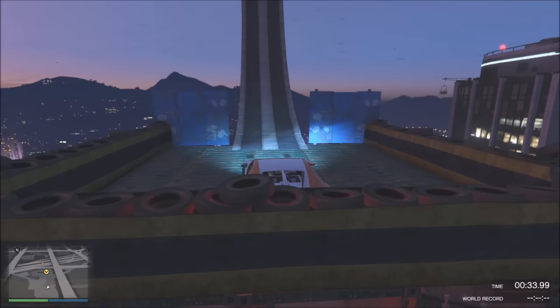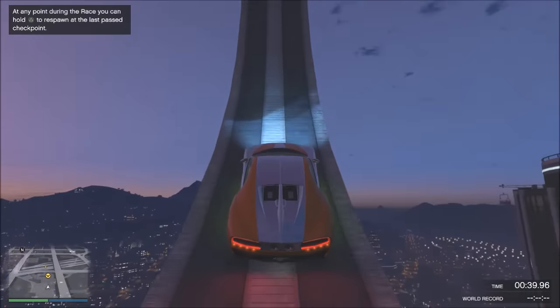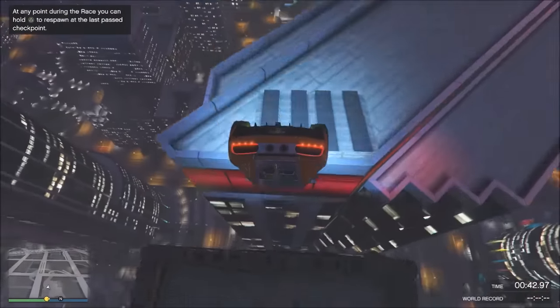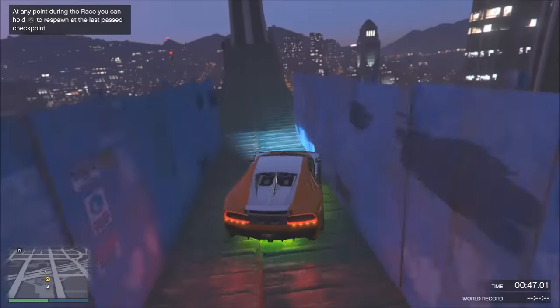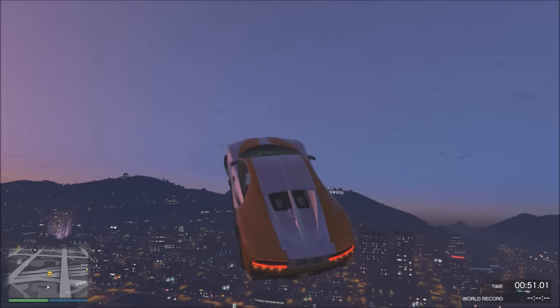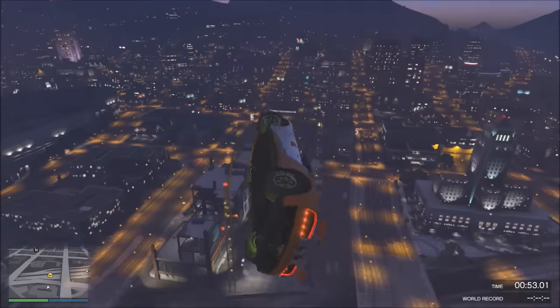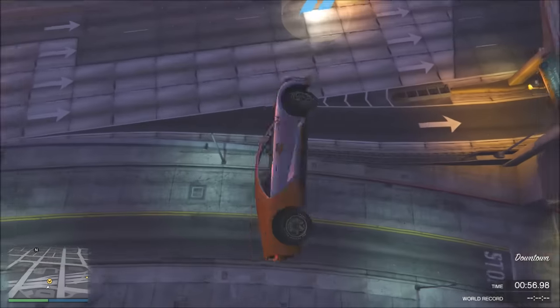Very generic stunt next — a King JMK loop. Every car did this with the exception of the X80 Proto, the only one that did not do this. I expect this one to make it. Yeah, it sucks up to the wall — the X80 Proto didn't connect to the wall after the loop. Definite pass on this one as expected. Like I said, every supercar can do this.